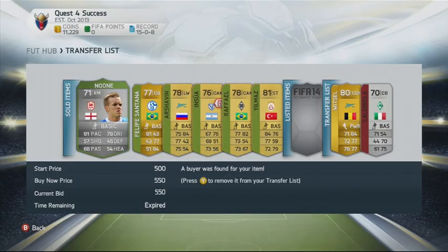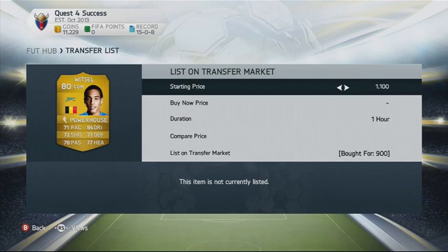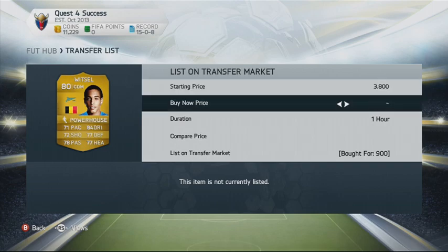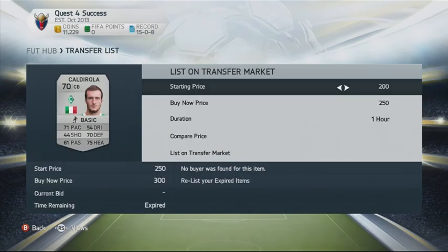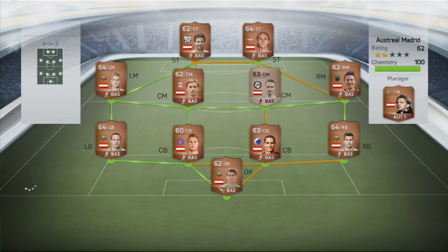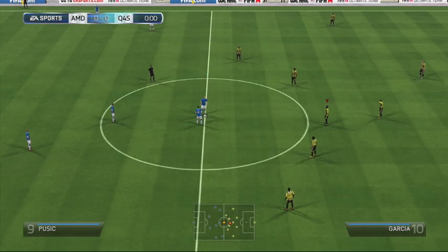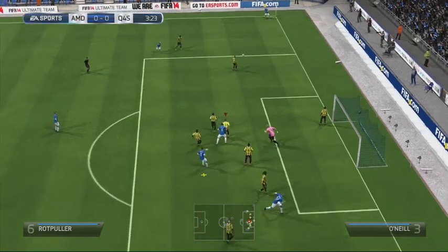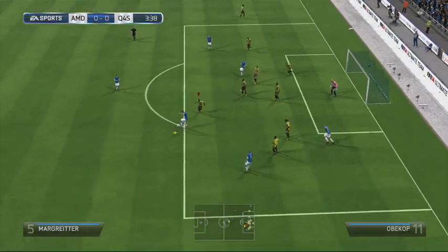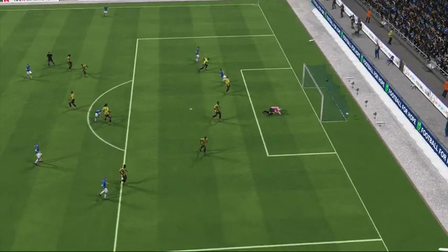Hello everyone, this is YTRHG coming at you with the sixth episode of Quest for Success, my FIFA 14 Ultimate Team Journey. As you can see on screen, some items from last episode sold, along with a Witzel we picked up on an open bid for 900 coins. He was converted to CDM with a powerhouse chemistry star, a real bargain, and we listed him for 3.9k. It's a nice little trading method that still works — you can trade with converted players quite well.